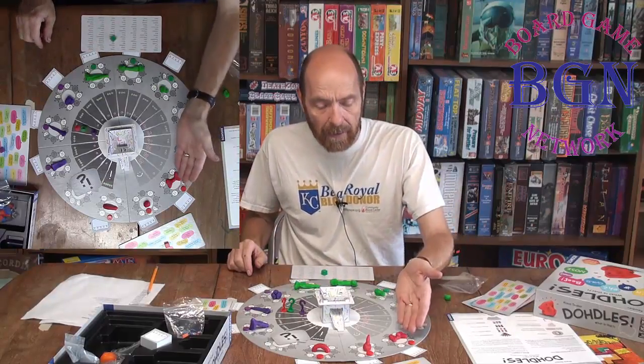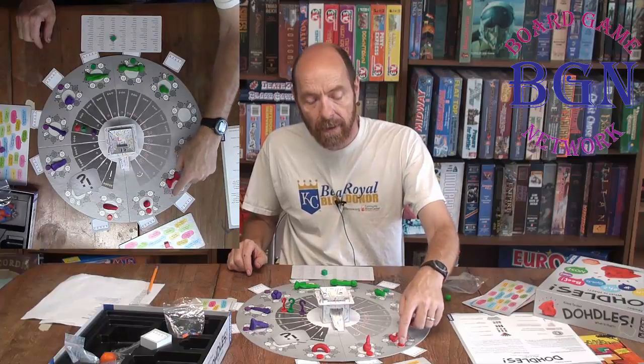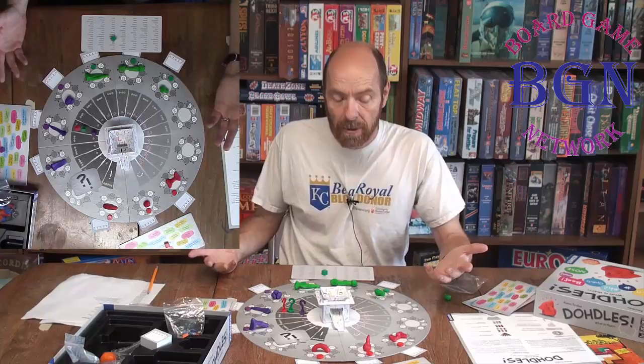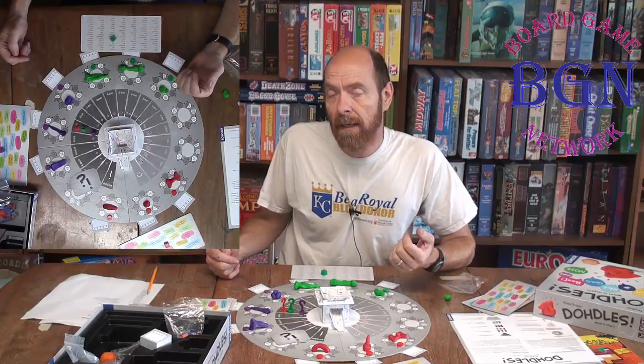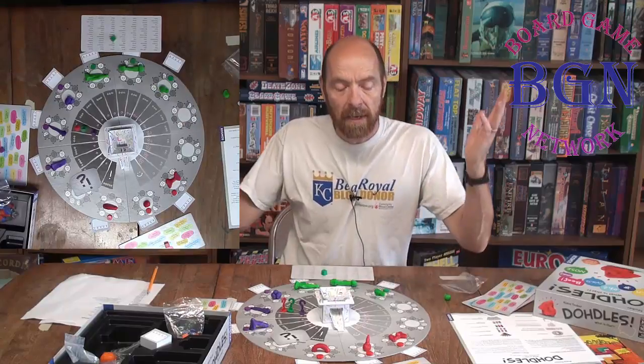Let's say I want to ask a question about this one, so I move the marker up here. It's got two question marks there, which means I get to ask two questions. I might say, was that a living object? And the person would say no. Then I might say, is it a man-made object? And they would say no. And then my turn's over.